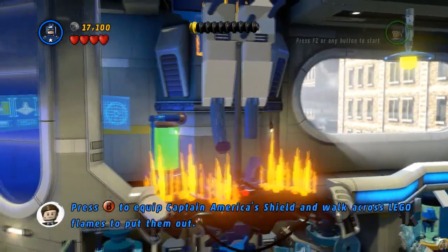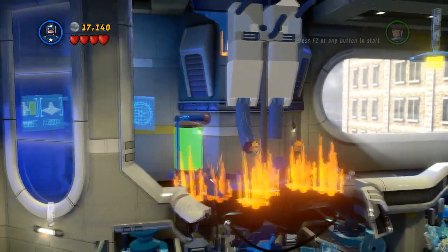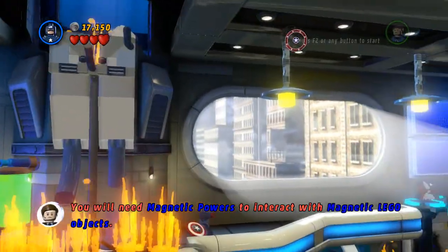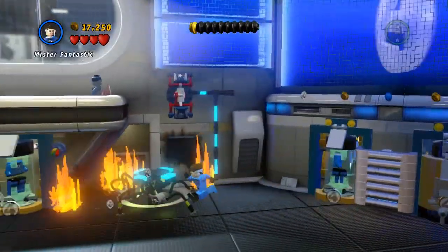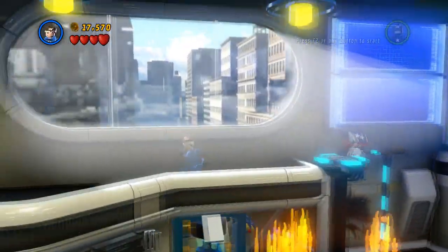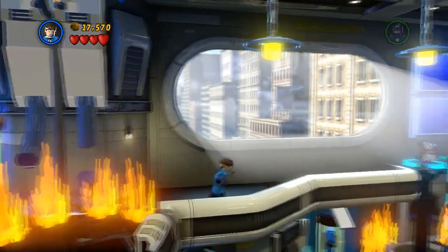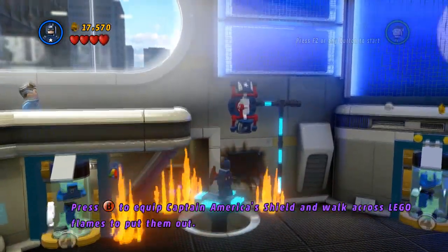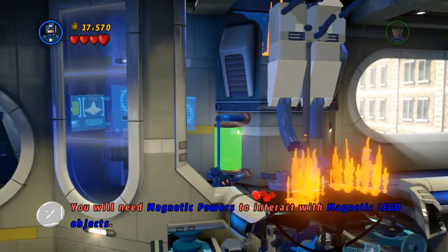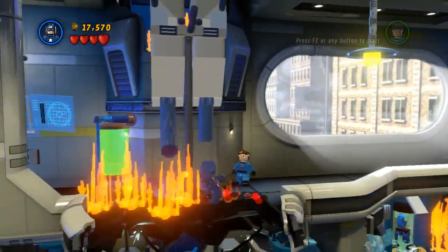So wait, we can walk — we can put out flames. Doesn't look like they're being put out for very long. What'd that do? That did absolutely nothing. Let's kill the Octobots first. Let's hop up here. You can hold X — what does that do? Let's get Captain America up here. Hopefully Mr. Fantastic will follow me. Not following me. Let's try this again — follow me, please.